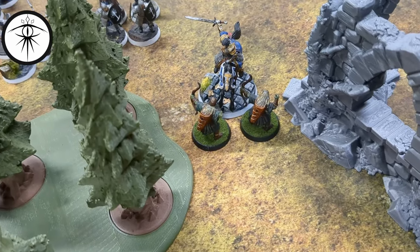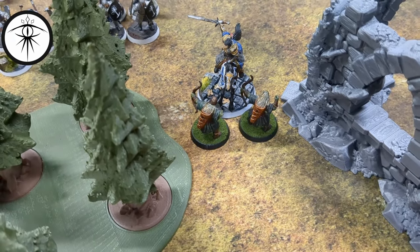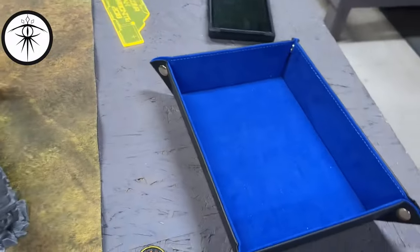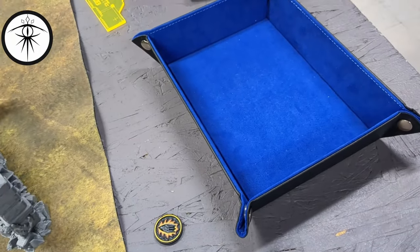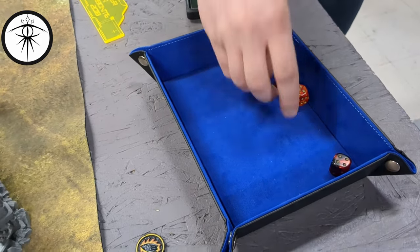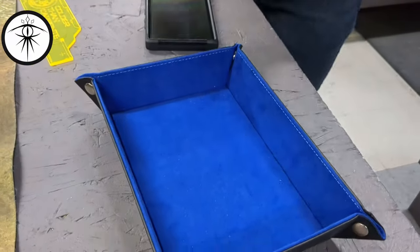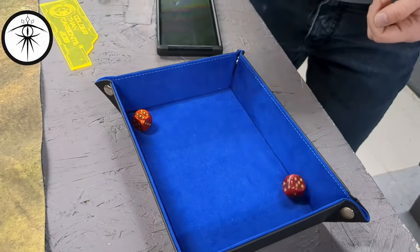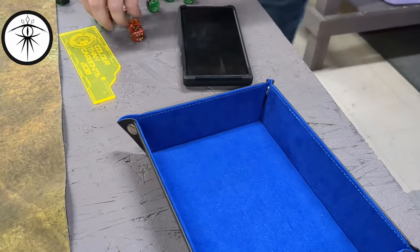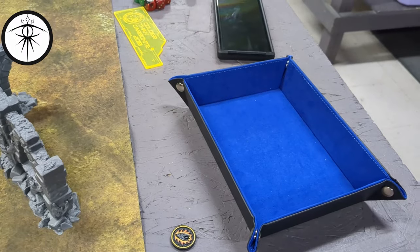Last combat of the phase is also a hero one — this is Hurin the Tall against two. Both going to Piercing Strike. Six wins for me — I get a five. First dude dead, second dude dead. The sixes — didn't even have to roll to decrease their defense. So that's it for the combat phase.